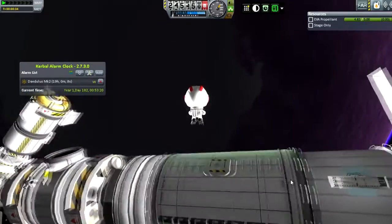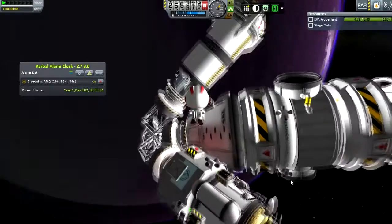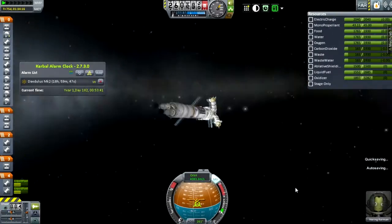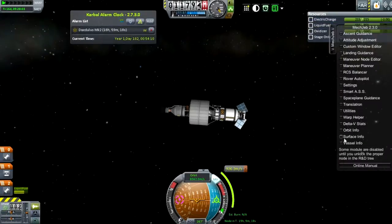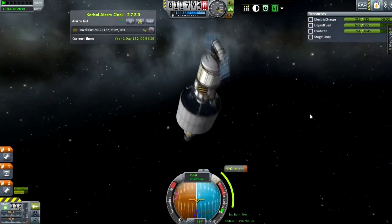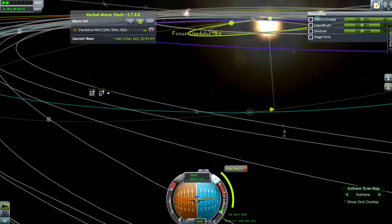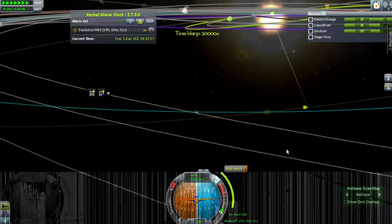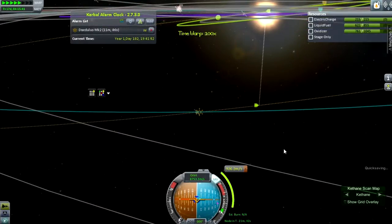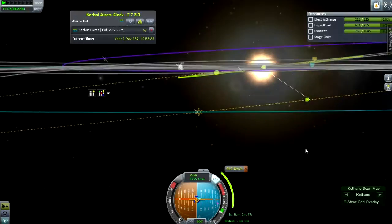We are now in orbit of Eve. I need to grab one of those antennas and put it on the Kepler because I actually didn't put any on the Eve Explorer — I'm going to need them for other stuff. Onto the final part of the episode: we need to move the Daedalus Mark II into the right orbit to encounter Moho. It is called Daedalus, of course, because it's flying incredibly close to the sun and we must hope that its wings are not burned off — Greek mythology, it's rather wonderful.